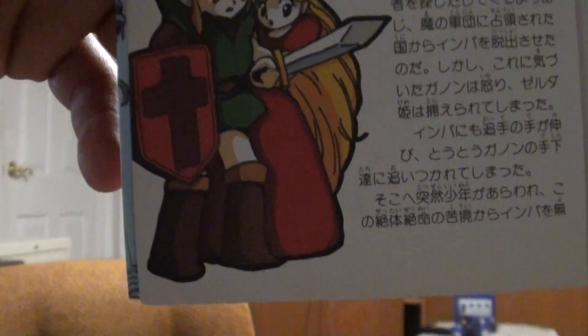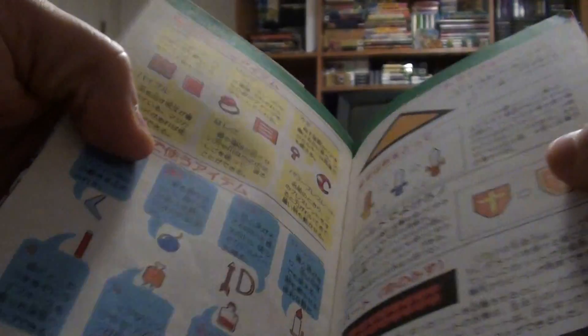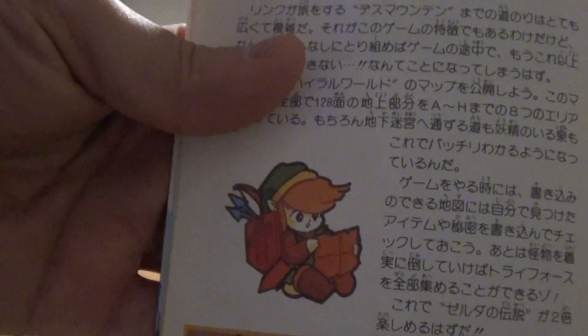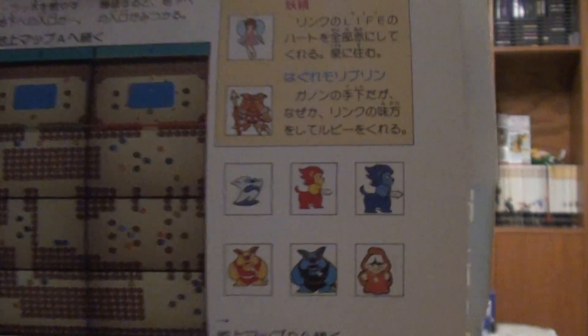Almost every single Japanese strategy guide for the original Legend of Zelda had its own unique artwork — not just a couple items, but artwork for almost every single item, every single character, every single enemy. This is pretty crazy given the number of strategy guides out there, considering even Nintendo today doesn't have artwork for every single enemy in some of the new games. Yet almost every single strategy guide had some of their own artwork. That's one of the best things about this guide and a lot of Japanese strategy guides.